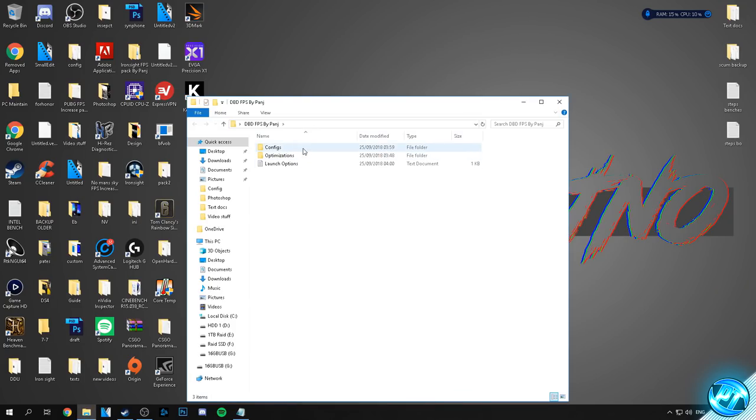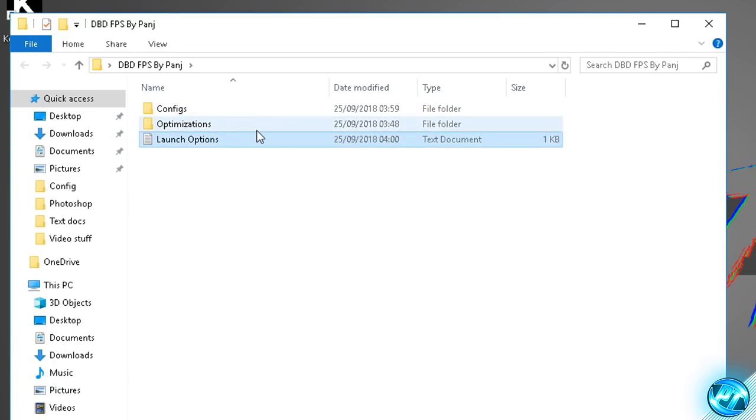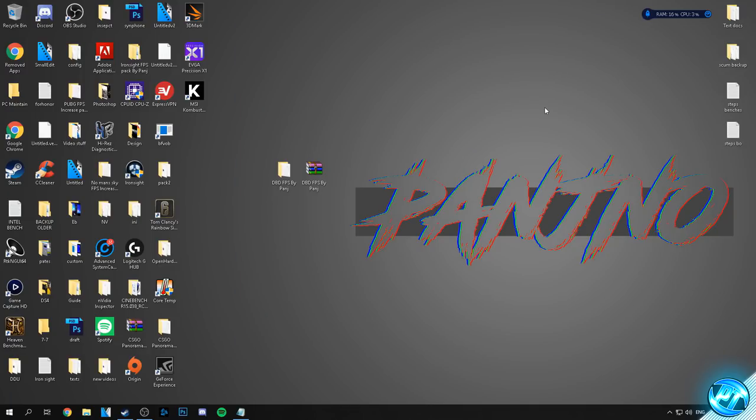Inside of that folder you'll be met with two more folders: configs and optimizations, and also your launch options .txt document file for the launch options we're going to be using for the game. Starting off with the optimizations, we're going to be installing our customized launch options which will help further boost FPS inside of the game.